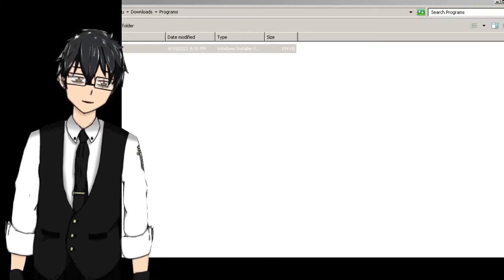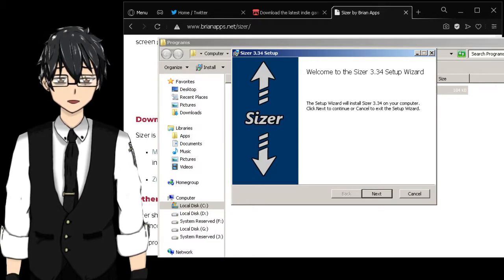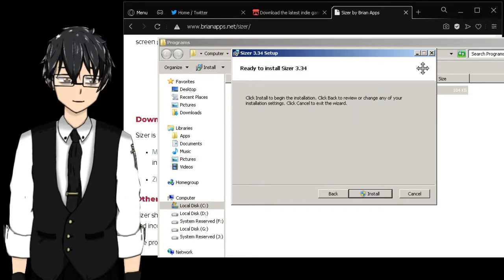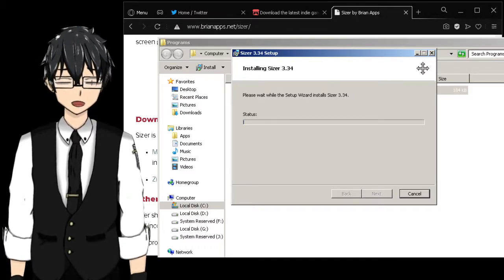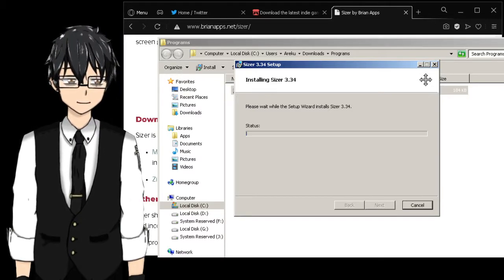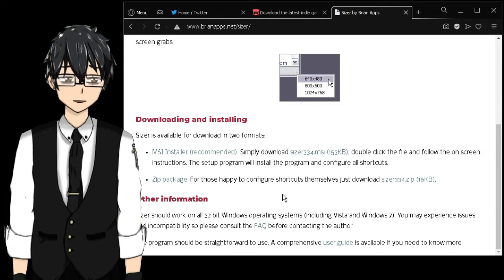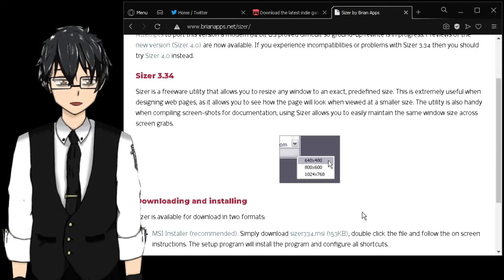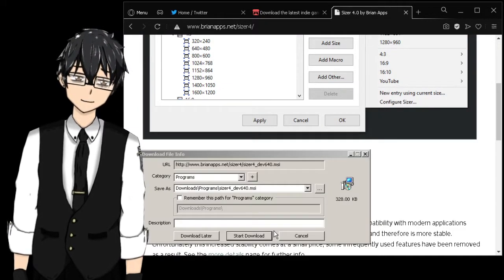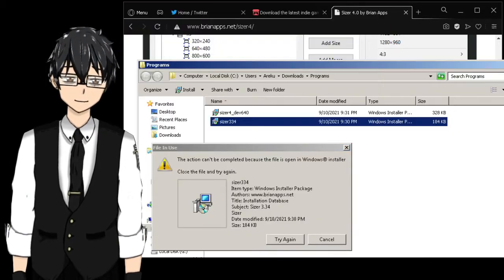Okay, here's the app. I'll guide you all the way through. You can save it wherever you want. I've already had this installed, so I'm just going to reinstall it again. Wait - that's Sizer 3.34, not the right version. Cancel that. Where's version four? There we go - the newer version. My bad.